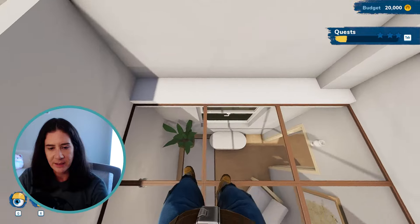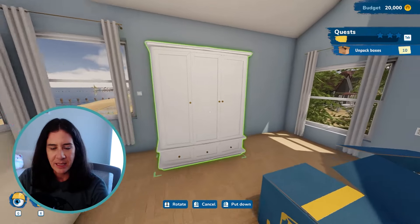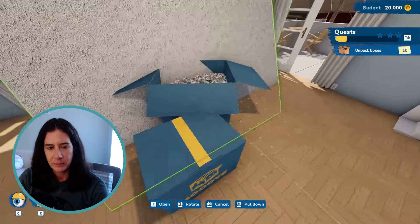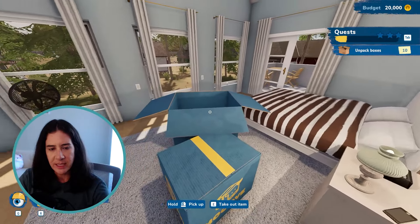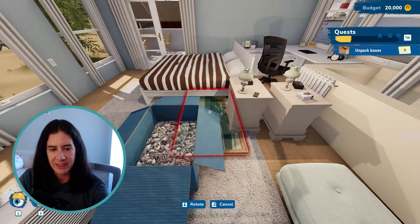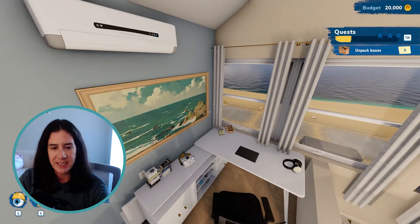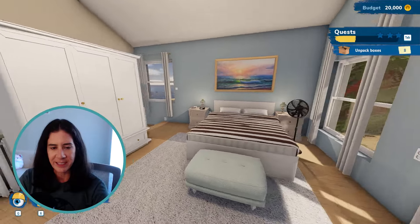Ooh, look at this - a skylight. And then let's see what's in these big boxes. I'm not sure if this is going to be a bedroom or what it's going to be up here. That rug just jumped right up. Matching little lights and an air purifier, I think. Now what's in this one? Big artwork. Maybe I'll put this above the desk. Oh dear, where do I put this? I don't know where everything should go. It's just going to go here for now.